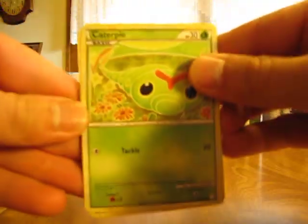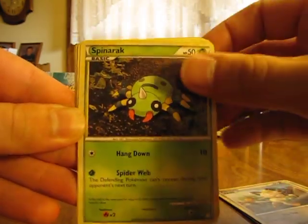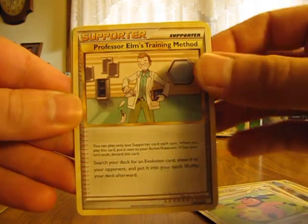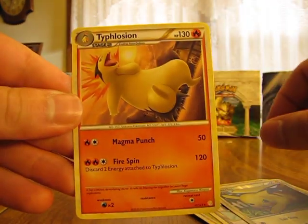We have a Caterpie, Hoothoot, Snubble, Meowth, Spinarak, Pokemon Collector, Miltank, Professor Elm's Training Method, Pikachu Reverse, and another Typhlosion.